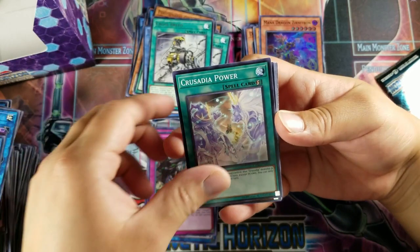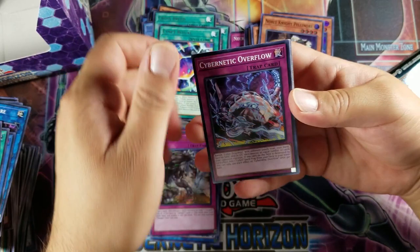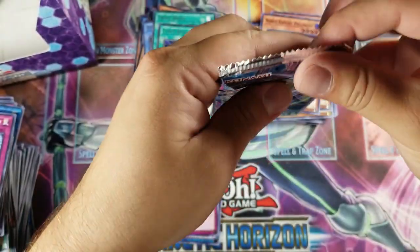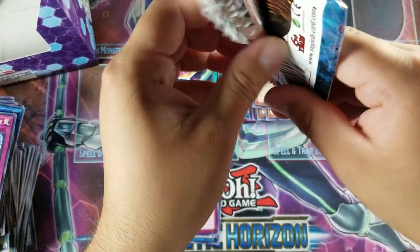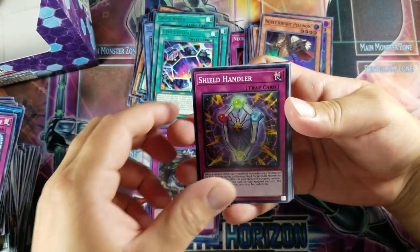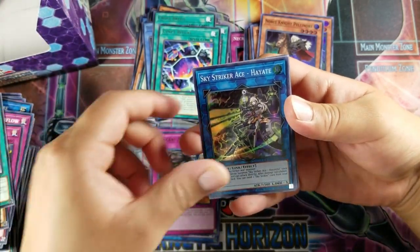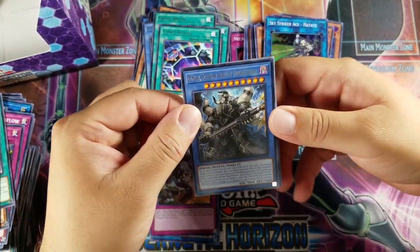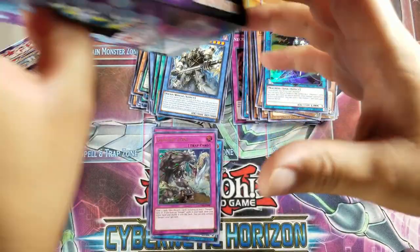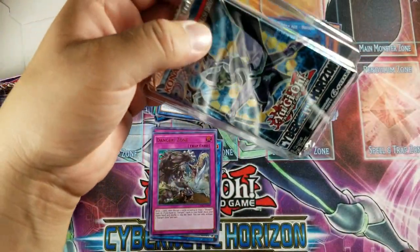Armageddon, Crusadia Power, Psychic Ace, Noble Knight Pelennor again for a super. Signed Ritual for a rare. Shield Handler, Crusadia Draco, Beast Magic Attack, World Legacy's Memory, Hayate for a super, and Demise Supreme King of Armageddon for rare. Like I said earlier guys, don't forget to like, comment, subscribe — it really helps a lot.